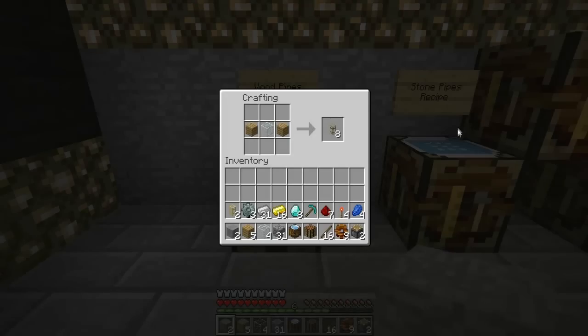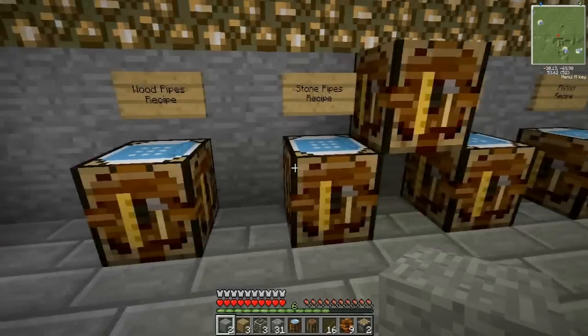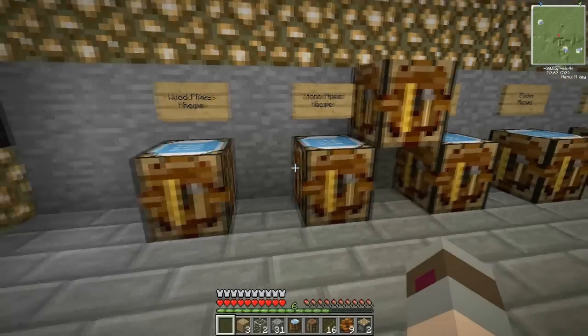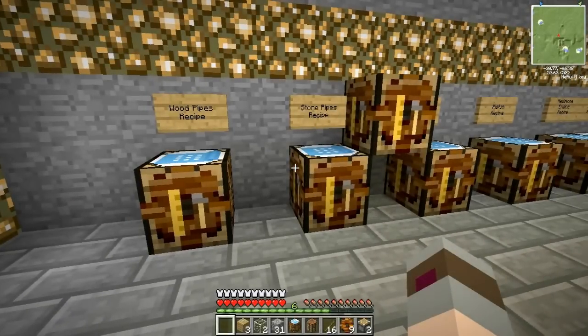We're going to start with the wood pipes. I'm going to make myself a set of wood pipes using two pieces of wood and one piece of glass, which makes eight wooden transport pipes. I'm going to make some stone pipes as well. Now, there's a difference between stone pipes and cobblestone pipes; however, they both do the same thing. Stone and cobblestone pipes both transport items with no special functions. However, you cannot connect a stone pipe to a cobblestone pipe. So they're good for if you want to run two pipes side by side for a certain distance.